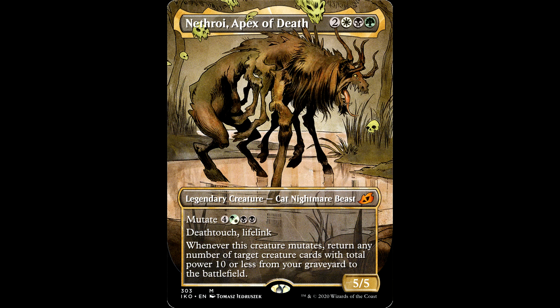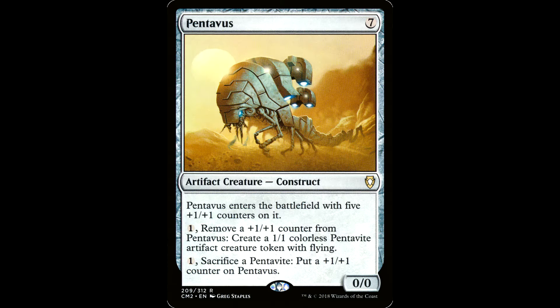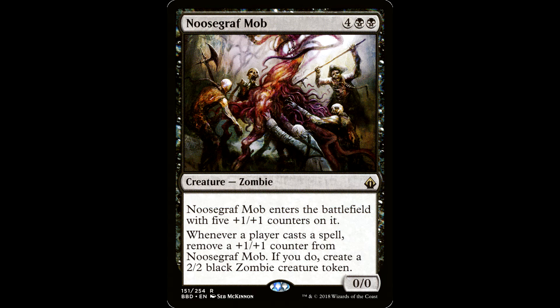I just think it's a neat card — it's got that Mutate flavor. Or you could just build an Abzan Reanimator deck. Reanimate cards that enter with counters like Penavis or Noosecraft Mop. In any case, this card is 29 cents or two dollars for the fancy schmancy version.